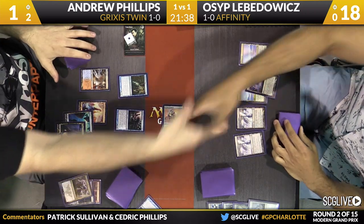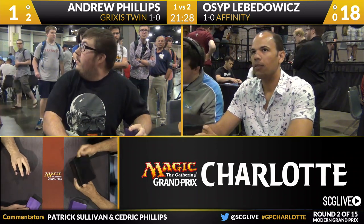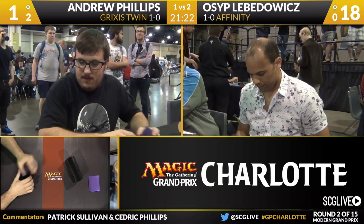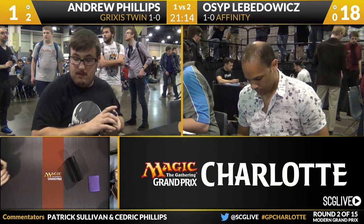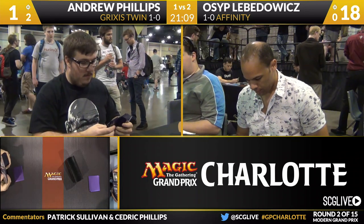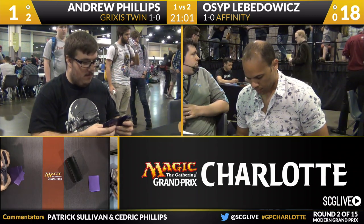There's your attack — and that is going to get the job done. Osip Lovadovich is going to win this match over Andrew Phillips, two games to one. The Pro Tour Venice Champion is 2-0 with Affinity and takes down Grixis Twin. Affinity was able to get by the Kolaghan's Command deck. Osip's sequencing was really tight — he understood the value of Etched Champion in the matchup and Andrew couldn't stop it at all. The first Kolaghan's Command did very little, and the second one Andrew conceded with still in his hand.